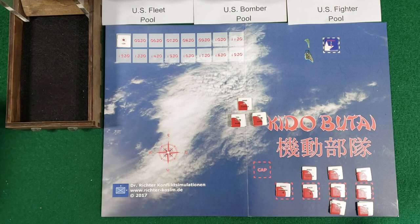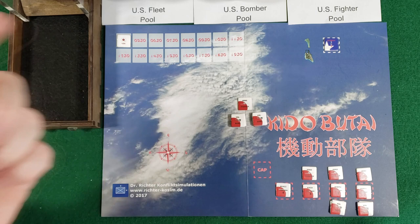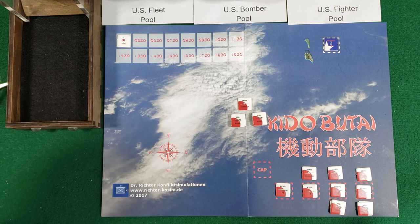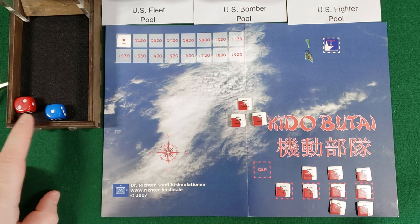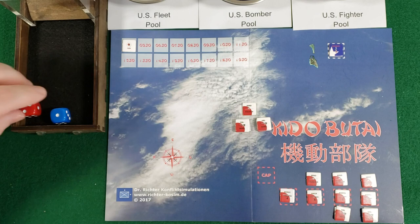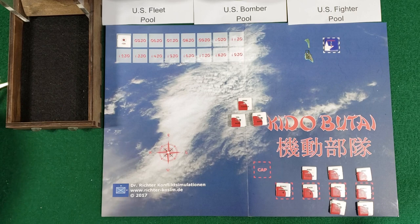That was the first part of the Japanese phase. Now for the mutual reconnaissance phase, you roll one die for each side. Red is for the Japanese, blue is for the Americans. You roll 1d6 for each side until you either find the Japanese fleet or the American fleet, or both, and then that side stops rolling. 1 for American, 2 for Japanese - no one has located each other's fleets this turn. The American phase is actually skipped for the first two turns no matter what, so we go back to the Japanese phase of turn two.